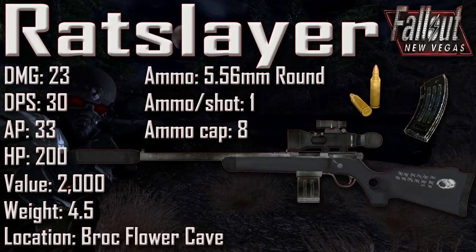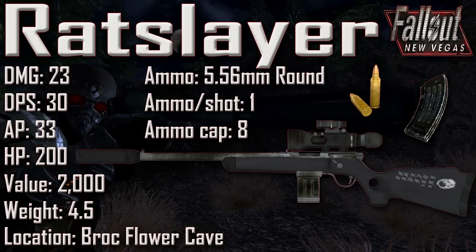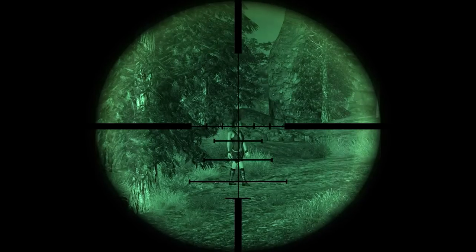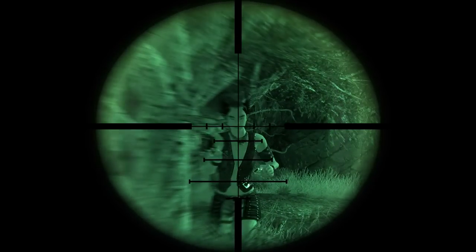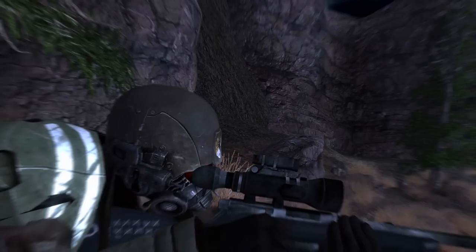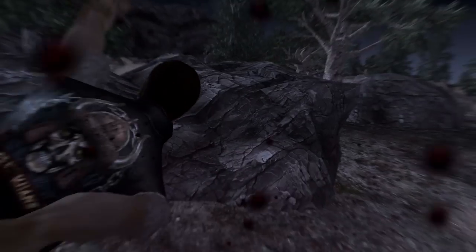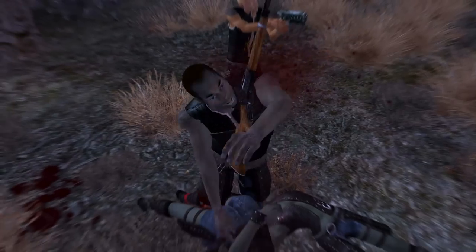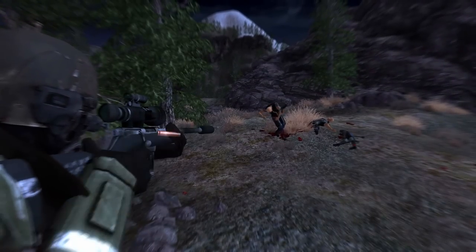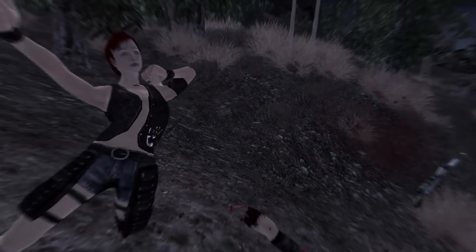For the next weapon we have the Ratslayer with a damage of 23, a DPS of 30, an AP cost of 33, an item health of 200, a value of 2,000, and a weight of 4.5. Ammunition uses the 5.56mm round, ammo per shot is 1, and the ammunition capacity is 8. The Ratslayer can be found inside the Broc Flower Cave, below a desk in the makeshift laboratory on the upper level — it may be hard to find as there are lots of giant rats in the room. It is a unique variant of the Varmint Rifle with a black synthetic stock, stainless steel parts, and 47 tally marks next to the image of a mole rat's skull. Compared to the Varmint Rifle, it is lighter, has higher DPS, a much higher critical multiplier, and all possible Varmint Rifle modifications already applied. The Ratslayer has a critical multiplier of 5x — the third highest in the game — and also has the smallest spread of any 5.56mm chambered rifle, making it valuable for sniping at great distance.